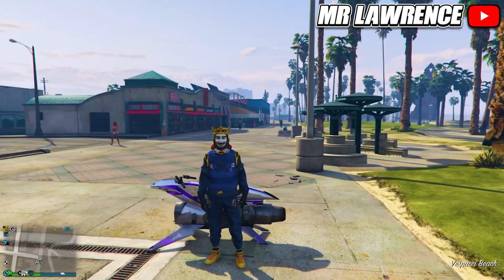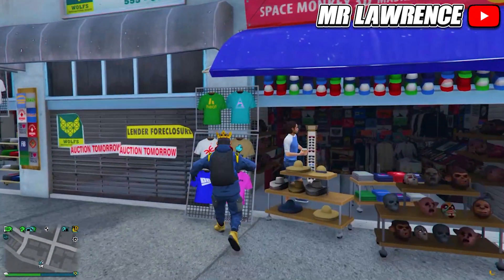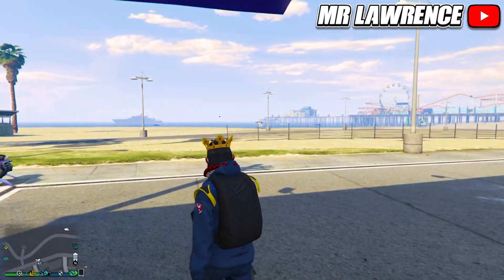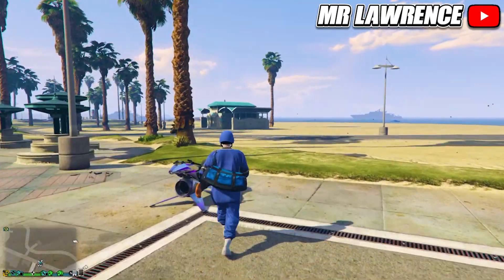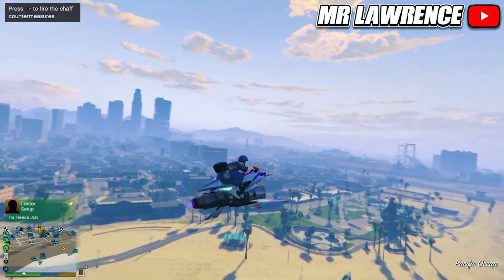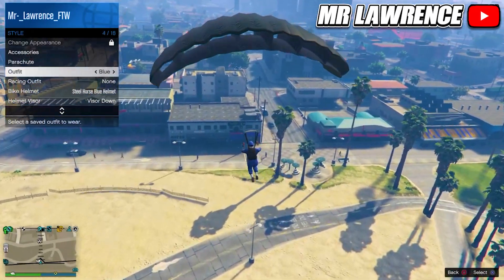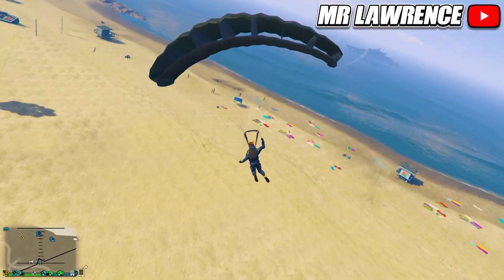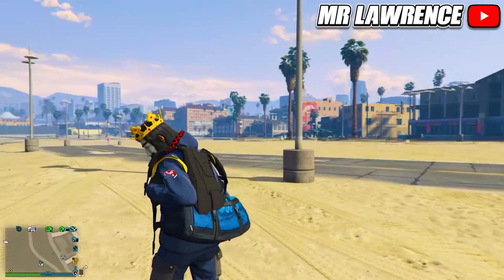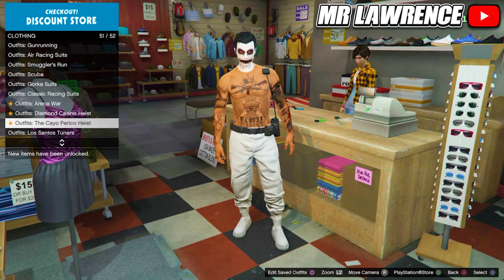If you want to transfer the duffel bag over to a different outfit, equip the outfit that you want the duffel bag on and also equip a parachute, then save it in any slot. Now fly up with your duffel bag outfit, open your parachute, and equip the outfit that you just saved in mid-air. When you land you will have the duffel bag on your other outfit. To save it, just use the same method as before.